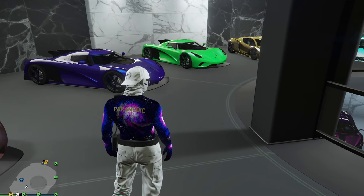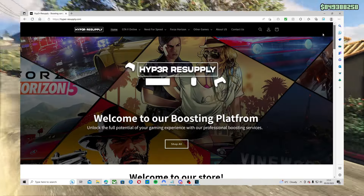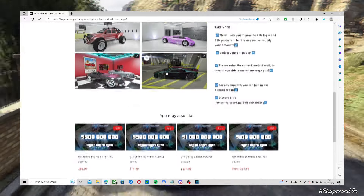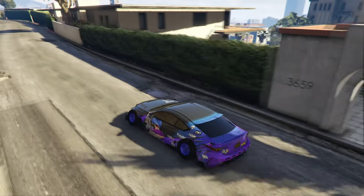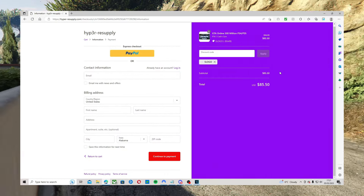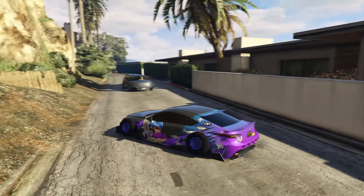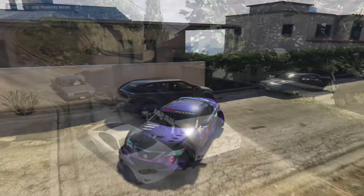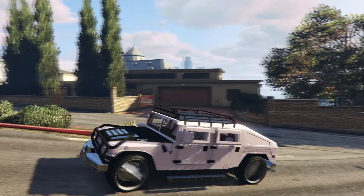If you guys are tired of doing money glitches in GTA 5 Online, make sure you visit Hyper Resupply. They sell the cheapest and best modded accounts, modded outfits, modded cars, account boosts — anything you can think of. The link is down in the description. Make sure to use code SLOGO at checkout for a discount. They have hundreds of reviews on Trustpilot, and if you want to talk to any of their customers, visit their Discord in the description. Make sure to use code SLOGO at checkout.